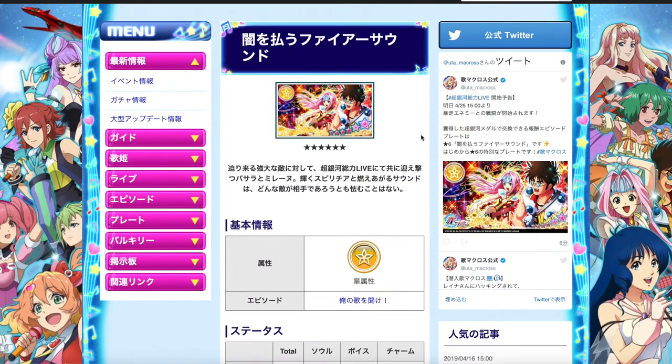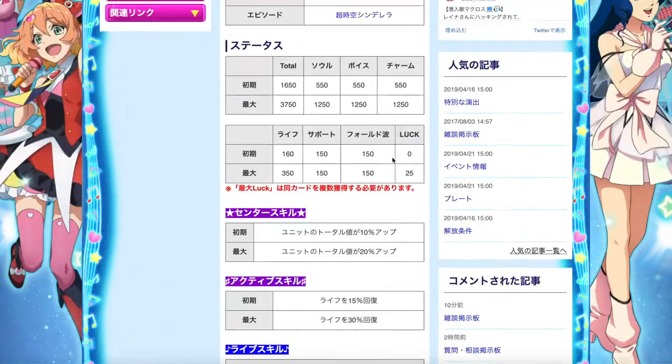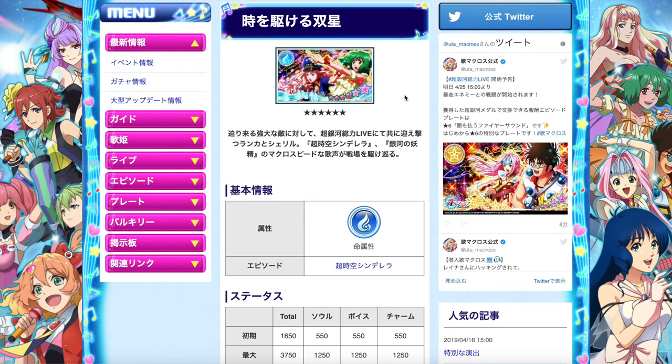Free-to-play players, what I honestly recommend is to achieve at least one copy of each of these episode plates, because you don't know when you will need them. The element of the plate is going to help you achieve high score points and maybe help in those battle events where you compete with each other on high score. For pay-to-play players, if you have episode plates with better skills than these with Luck activated, I guess these episode plates really don't matter except for the illustrations.